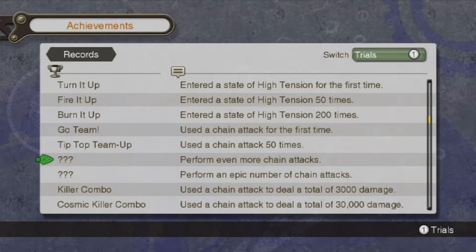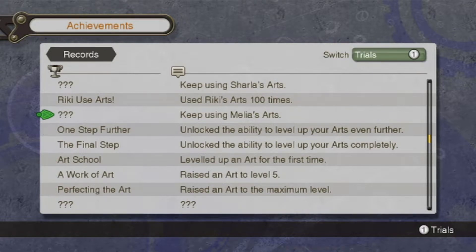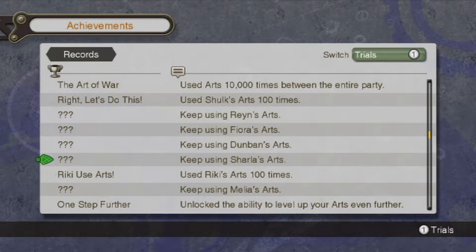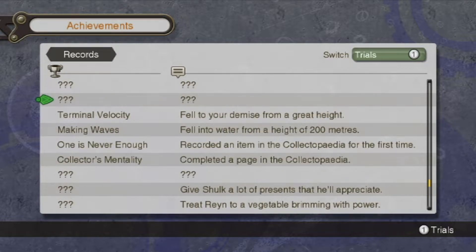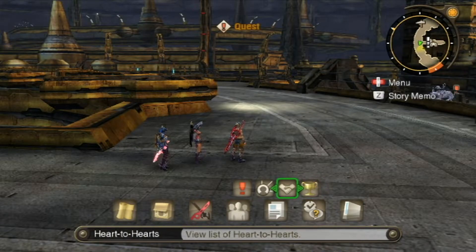These are achievements. I can use a chain attack fifty times, and even more chain attacks, and an epic number of chain attacks. A lot of these look like there are multiple tiers — they're just grind-out things like use chain attacks a certain number of times, keep using Melia's arts. I've had Sharla and Dunban in my party for quite a long time and I haven't gotten the achievements for using those. Most of the achievements look like things that you would do anyway by completing the game — collectopedia stuff, quests. 'Terminal Velocity' — fell into water from a height of 200 meters. I think that was like the first thing I did in this game.